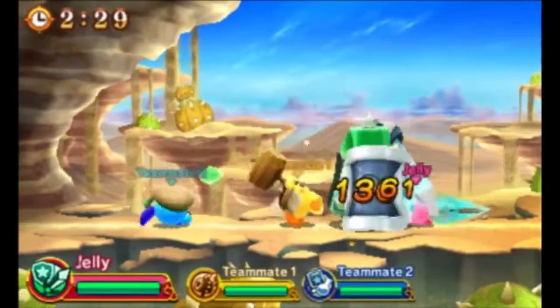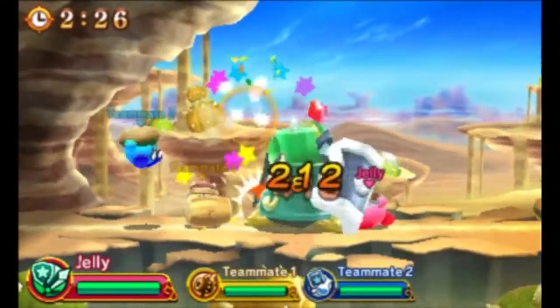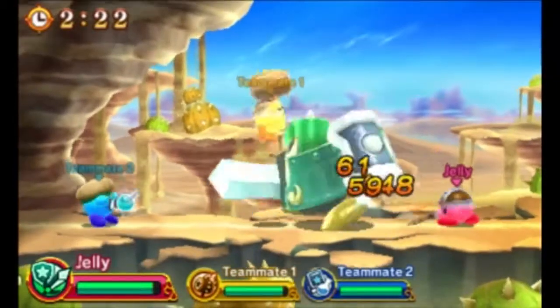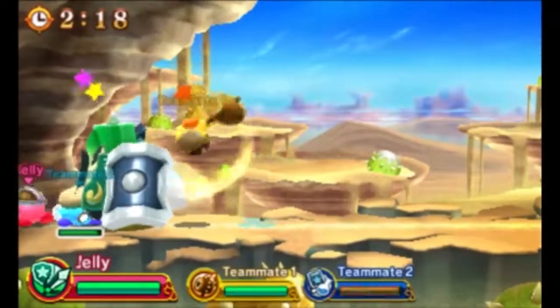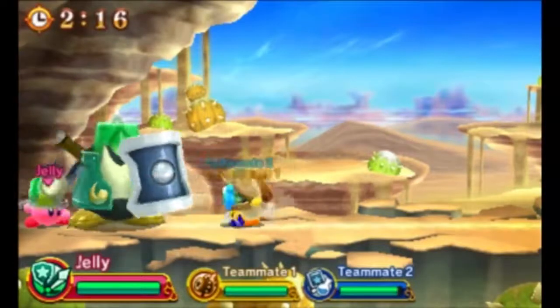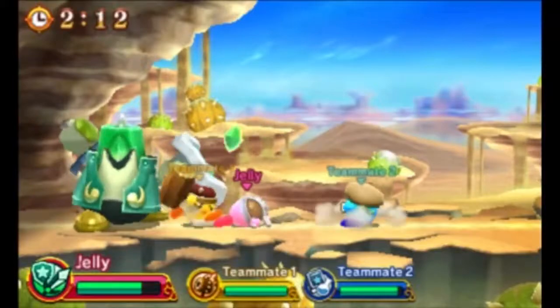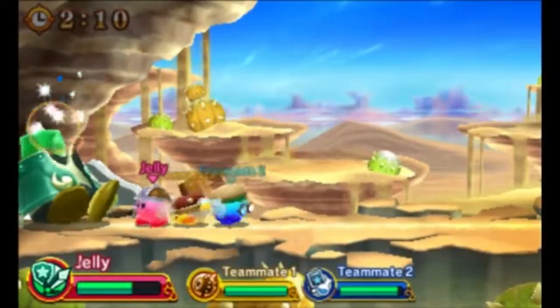When you defeat enemies, you get items that can be used to craft more weapons. There's up to four Kirbys that you have - they each have little class-based RPG roles. The main Kirby is a sword Kirby. Then there's yellow - he's a mallet Kirby. And then caster Kirby is the blue one. I believe he casts heal. But it's a fun little simple combat game.